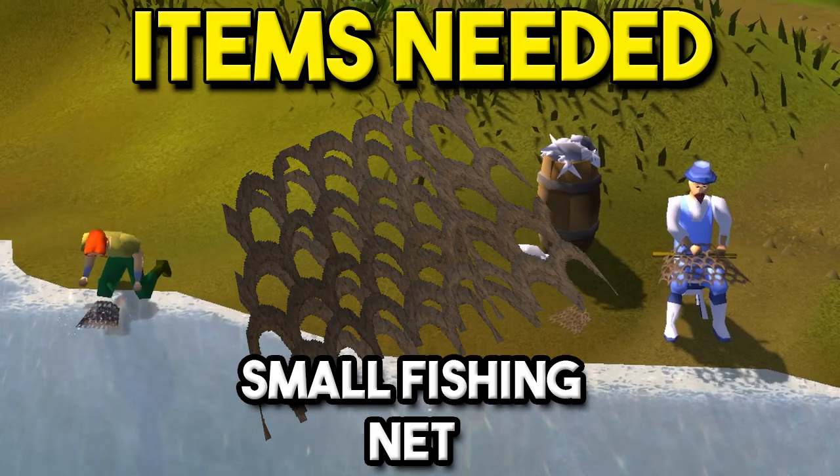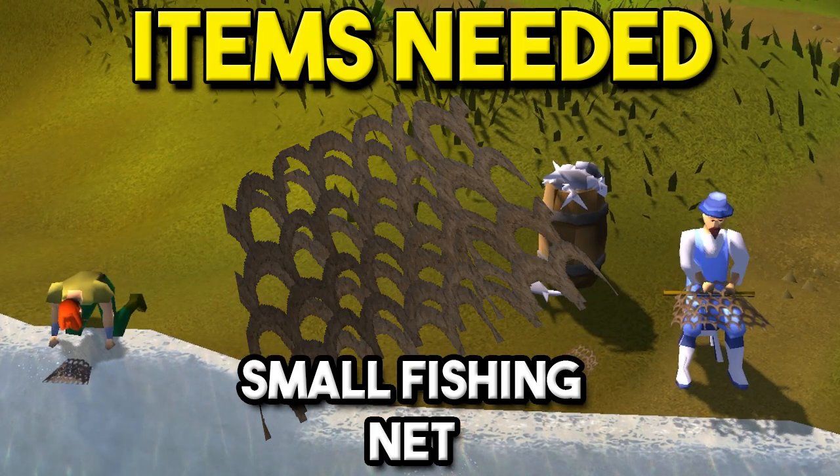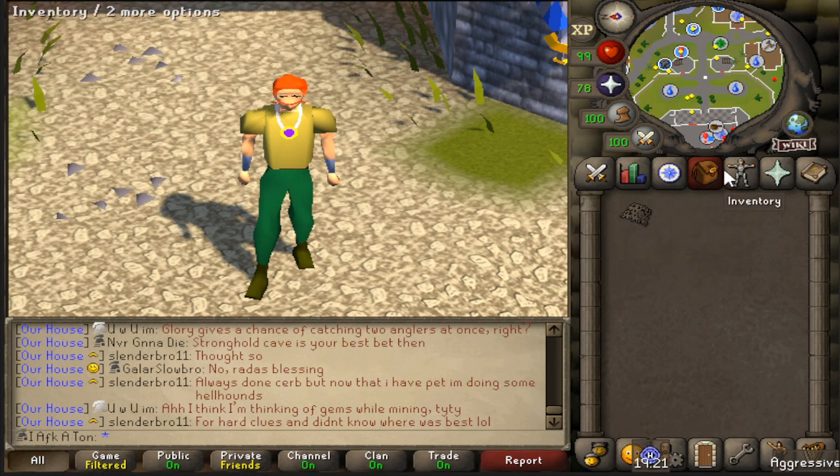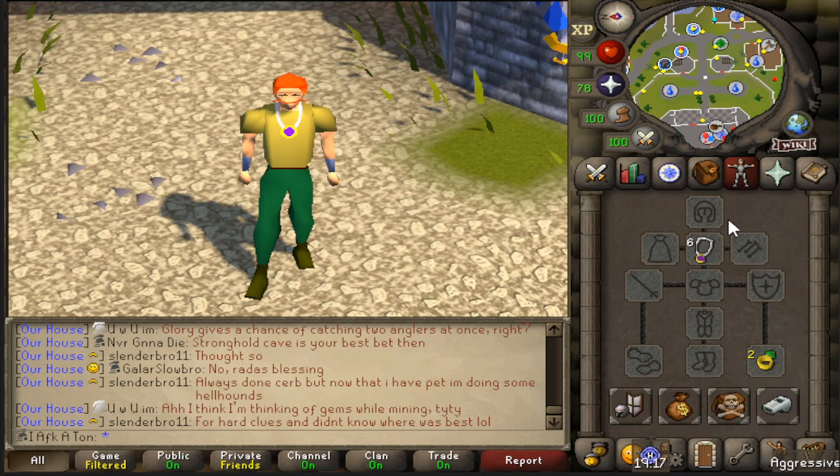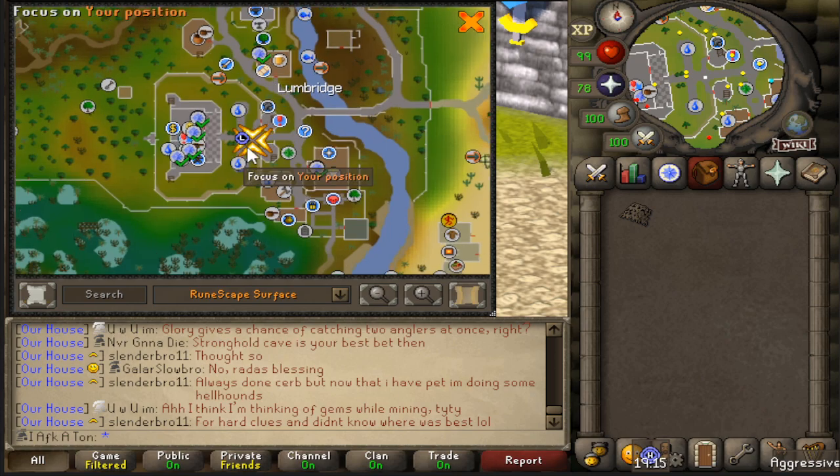The only item you're going to need is a small fishing net and you'll be good to go. I also have a glory to get to one of the locations we'll be talking about in a bit, and a dueling ring just down there for show.